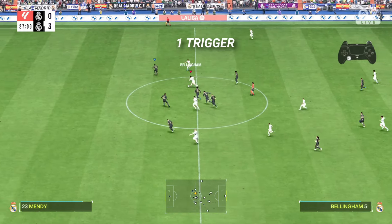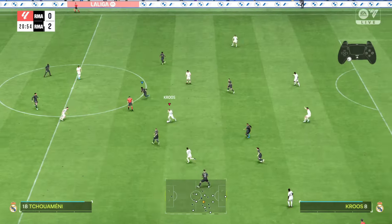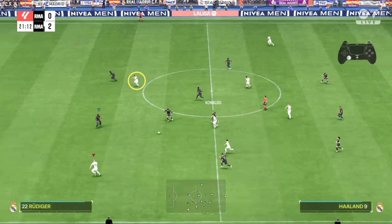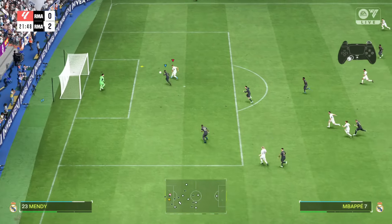Then we have the L1 trigger. This is the most effective way to create movement, because it doesn't need that player to even touch the ball. You just choose the player you want to send forward and activate the L1 trigger, and the opponent most of the time won't notice that run.